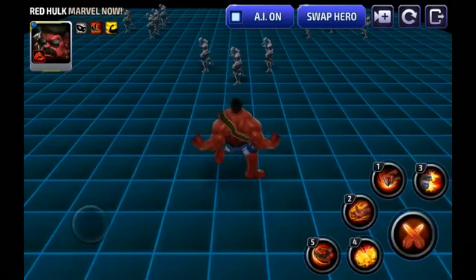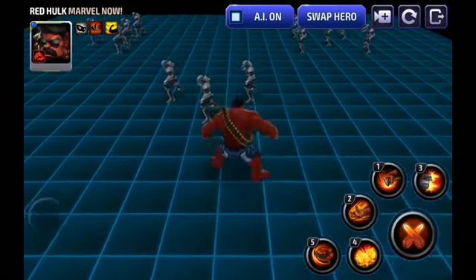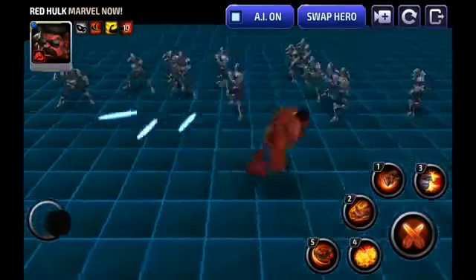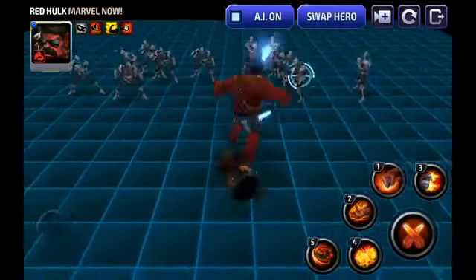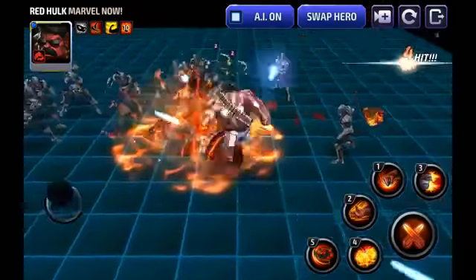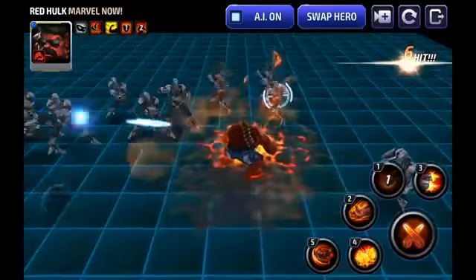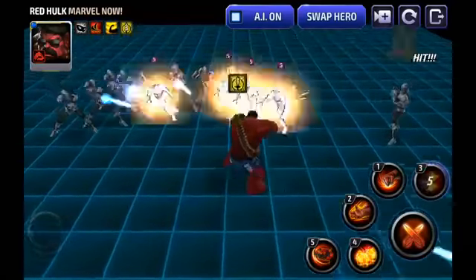That heal is about half what you get from Moon Knight, and it's going to make Red Hulk a lot tankier. On top of that, he's gotten a huge skill overhaul for at least three of his skills. His first skill is almost exactly the same — a double punch down. The heal you see triggering is from his new on-hit heal as part of his tier one passive. His first skill is pretty bad — only useful in Shadowlands. His second skill also has a stun useful for Shadowlands and a damage-over-time effect from burning ground — again, only Shadowlands.